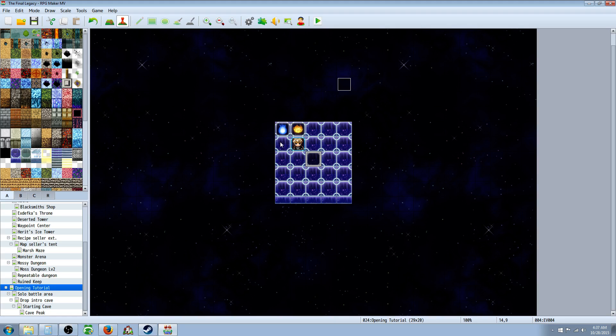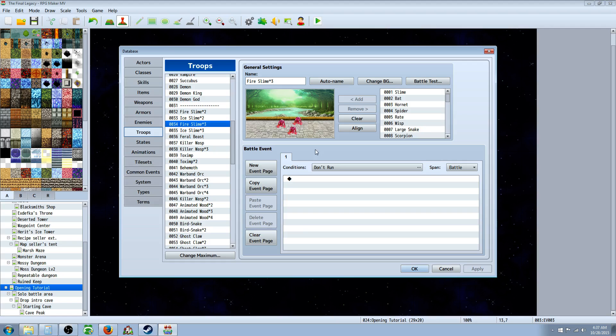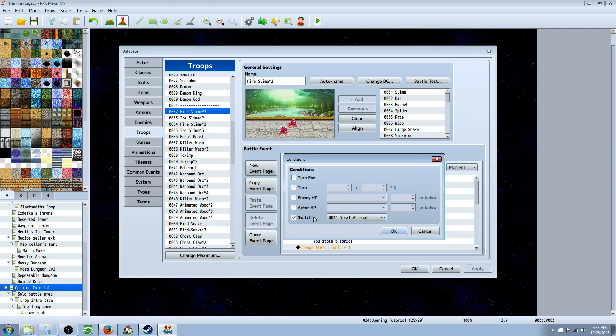Set that trigger to parallel process, apply, and OK. You can copy-paste this to all other maps with battles. You can even have maps where they can't steal because they'll get one item and then can't steal anymore — so you can rig certain areas. Then go back to the database and go to your troops. This is where the real meat of the system is. Go to conditions, select switch, then select the 'steal attempt' switch.